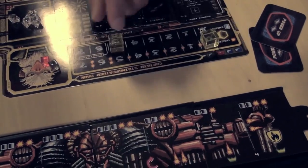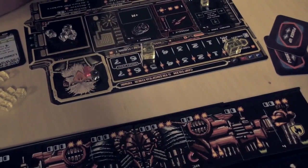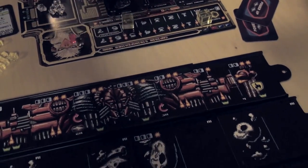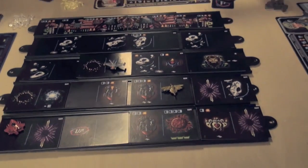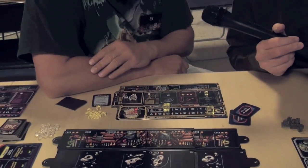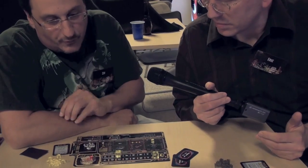Energy also represents your life, so you don't want to get down to the skull here because then you're damaged and destroyed. But you're not out of the game — you're what's called astral. You can go fix yourself up, buy some upgrades and stuff like that, and then eventually come back from the bottom of the board back into play. On your turn, you can expend extra energy to do extra moves, extra firing, and so on.